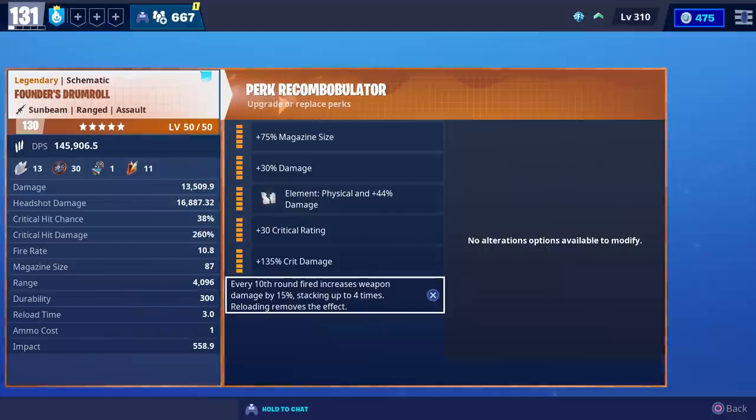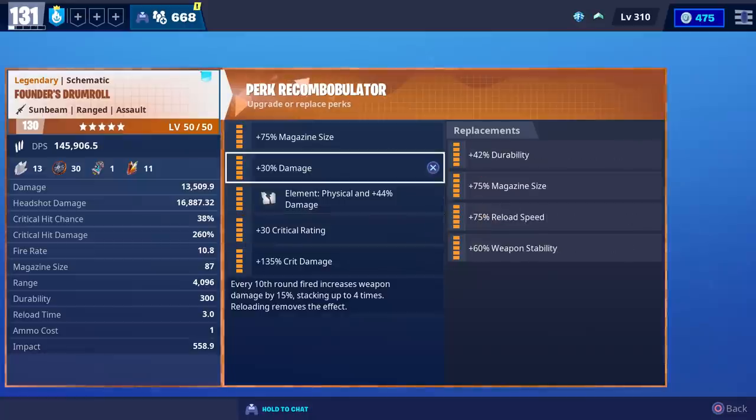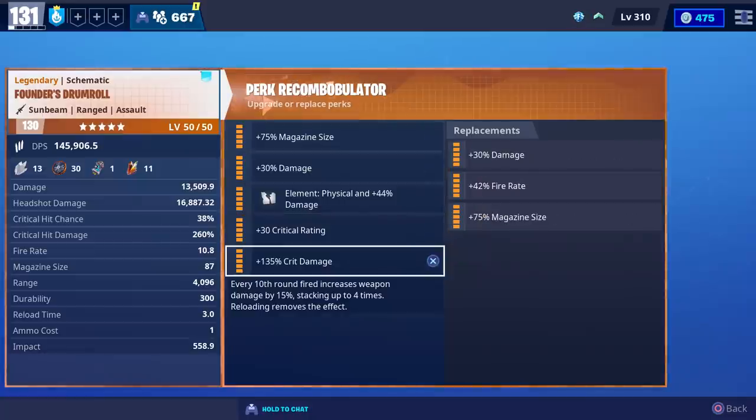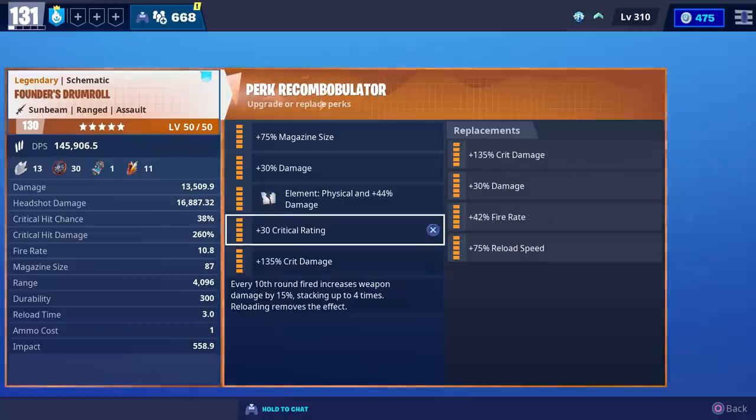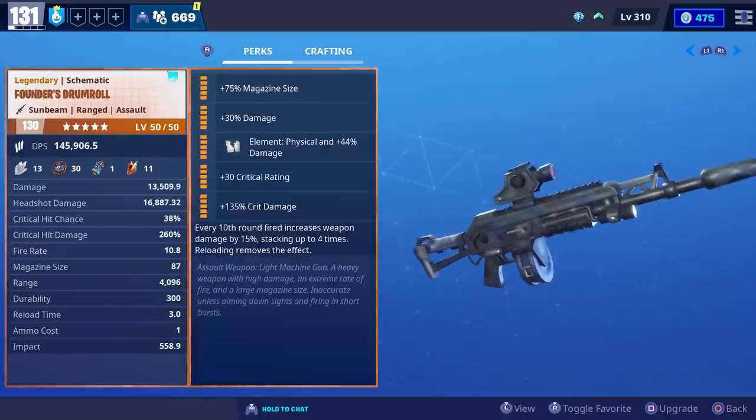For every 10th round fired, it increases your weapon damage by 15% and that can stack up to 4 times. Whenever you reload, it's going to remove that effect. At most you can have 2 Magazine Size and 2 Fire Rate perks, and also up to 4 damage perks. At most you can have 2 Crit Damage perks and only 1 Crit Rate. You'll also be able to choose between any element, but these are the perks we're going to use while we test it.